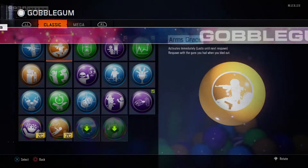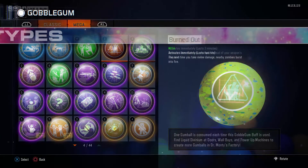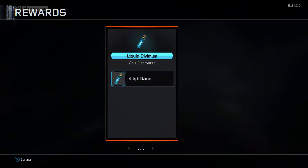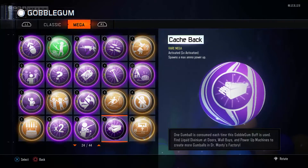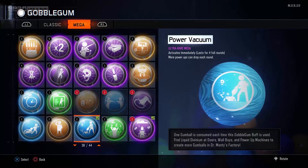There are 2 types of Gobblegums: Classic and Mega. Classics are unlocked by ranking up and there are an infinite number of them when used. The Megas are obtained by spending Liquid Divinium, which is earned by spending points in the Gum machine. There are regular Megas, which have dots; rare Megas, which have thick lines; and ultra-rare Megas, which have a wood grain sort of pattern.